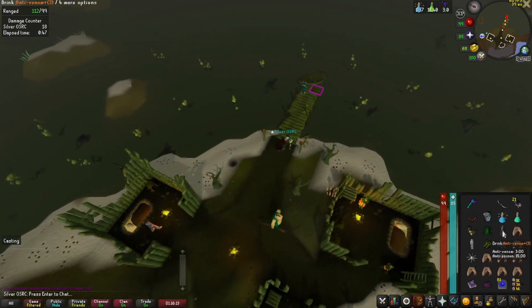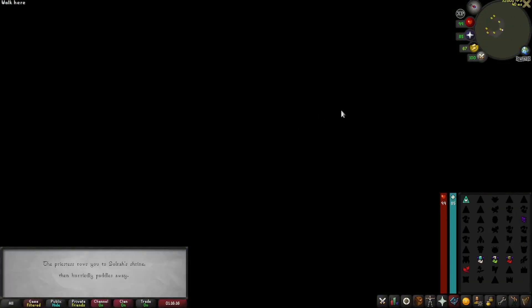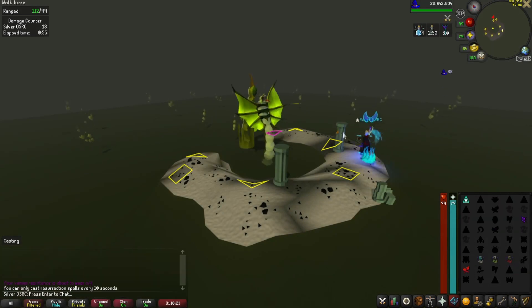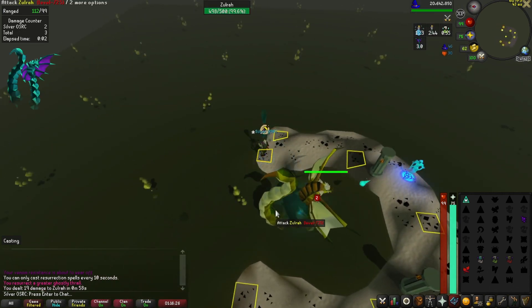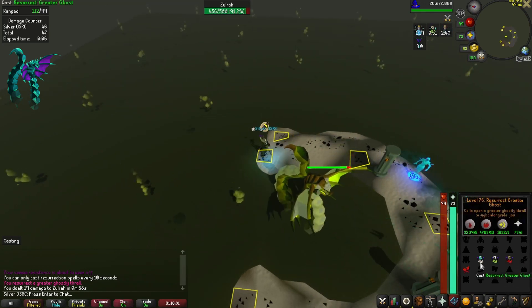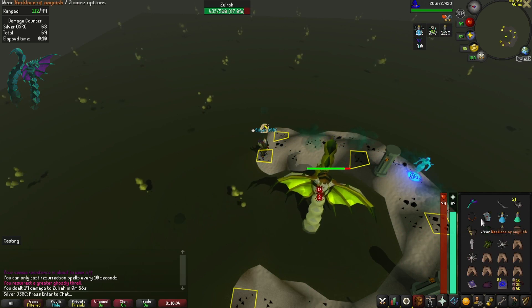Now we're on to the perfect kill. I had to go back and find an earlier clip where I killed it slightly slower — you'll see me in Ahrims and not ancestral, but you can absolutely do this in ancestral, probably even mystic. You're going for the tanzanite phase, so if you don't get it, log out and log back in. If you log out before you get attacked, this will put you right outside the boat instead of teleporting and running all the way back, so it's just a little bit quicker.